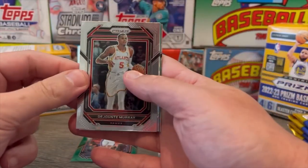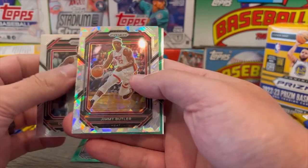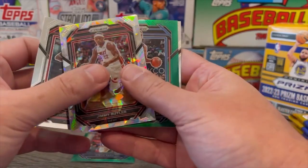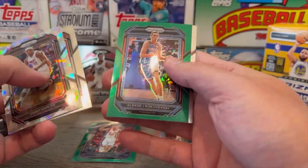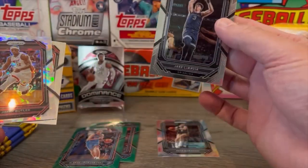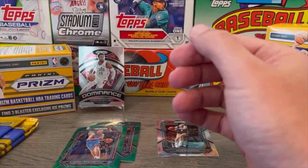Dejounte Murray off the jump. Jimmy Butler — Hermy, or Hammy I guess is what they're calling him. Sweet, always happy to see Jimmy Butler. There's Poku, green parallel, it's kind of cool. And then Jake LaRavia, rookie card.